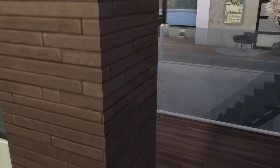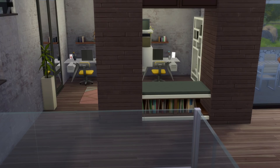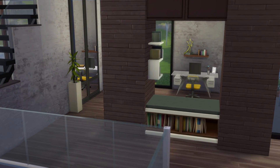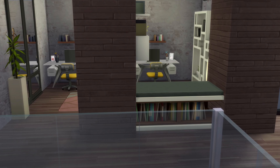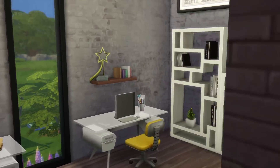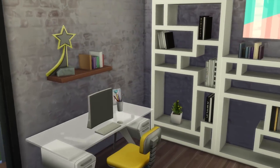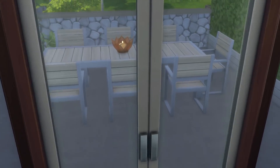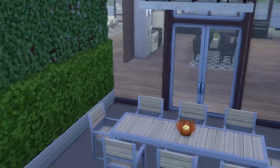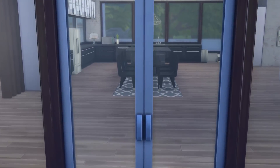I actually saw this open kitchen divider concept in an IKEA setup and from an interior designer I follow on YouTube. I tried to implement it here — the only thing I don't like is that the kitchen cabinets face inwards and I couldn't turn them around, but you get the general idea. Going back, I almost forgot the outdoor dining area — the family will use this in good weather for breakfast.